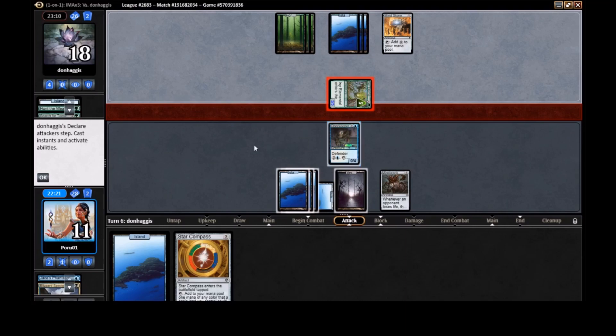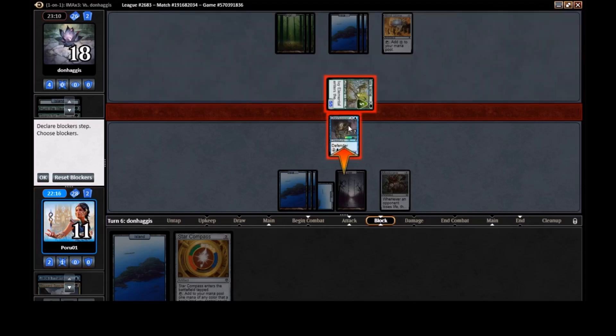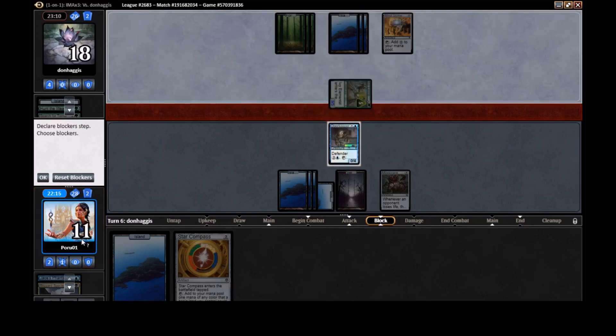Do we take another hit or do we chump? I think we chump here — it's a tough call because we're going down to six life. It's not like they're going to burn us out from six, but if they have one more Hunt the Weak this creature dies, they get in, and that's game. I think the longer we wait, the closer we get to Ancestral Vision going off.